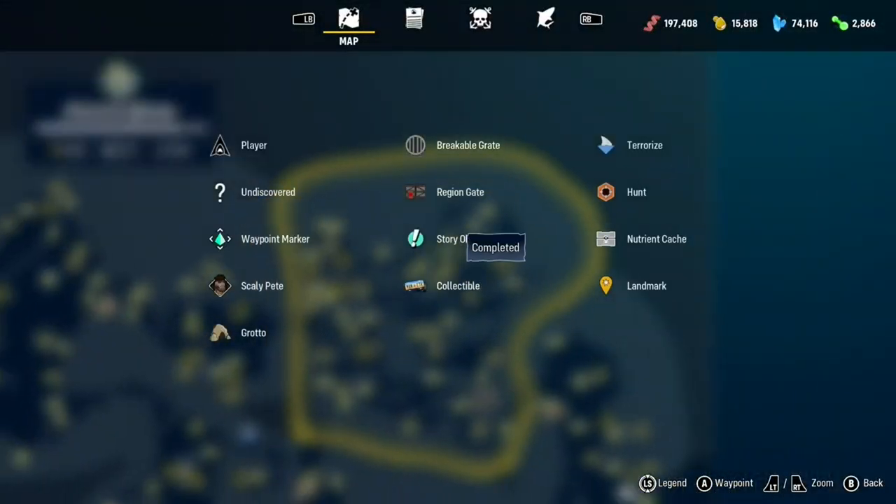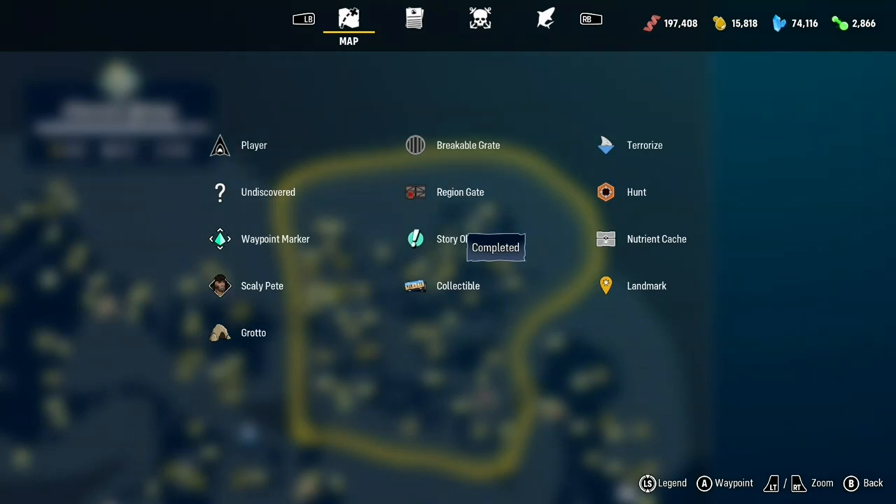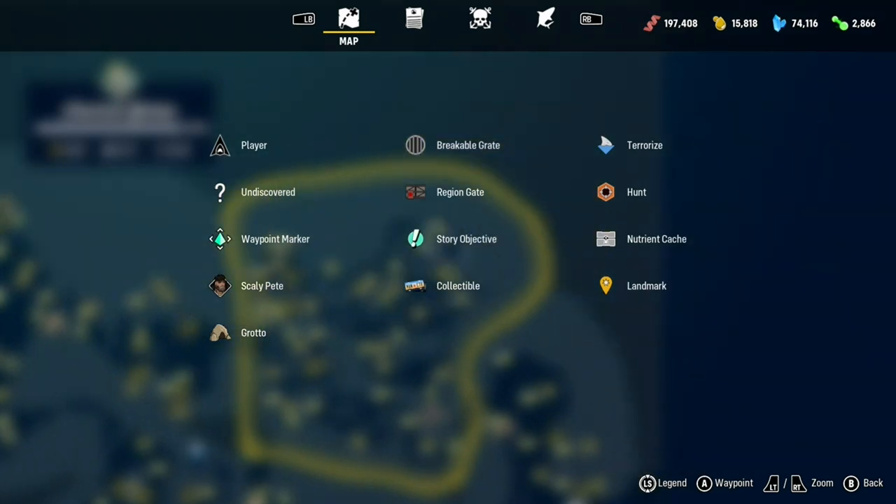There's various things on the map — undiscovered things, waypoint markers. Scaly Pete is like the big boss in this, your nemesis hunting you from an early age. You've got the grotto where you start, and breakable gates that vary depending on what level you are. There are baby gates, teen gates, adult gates, and Meg gates — basically letting you into different areas at different points.